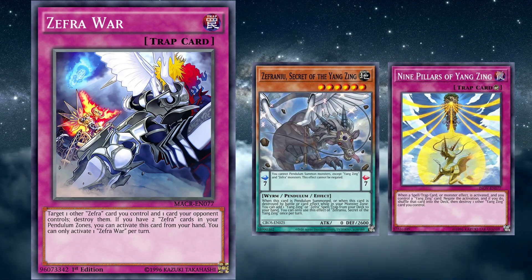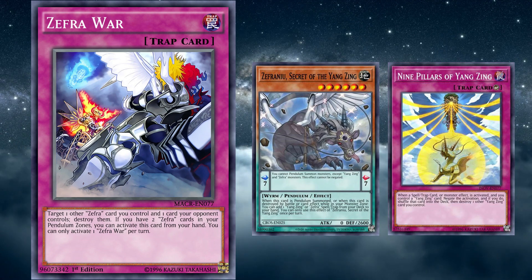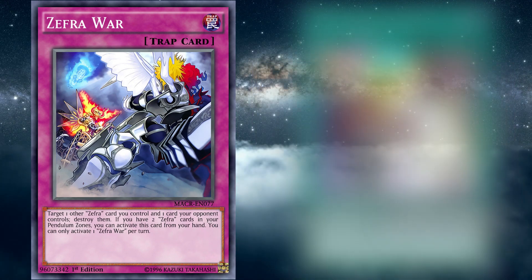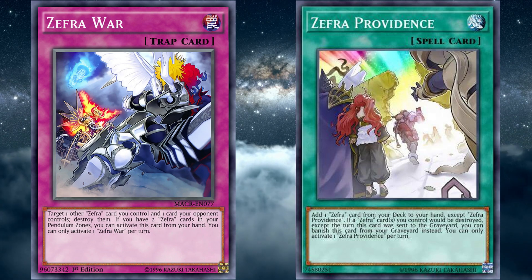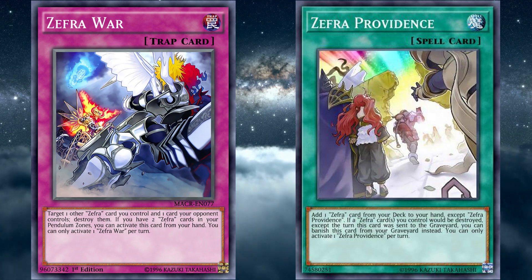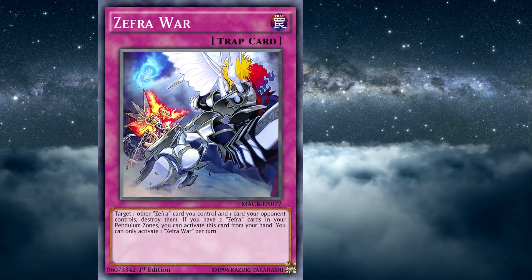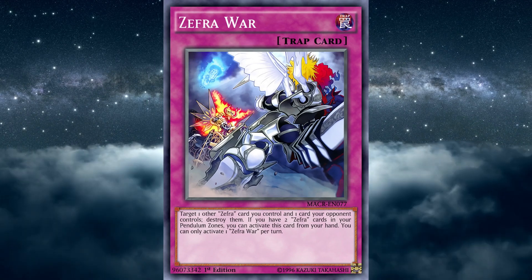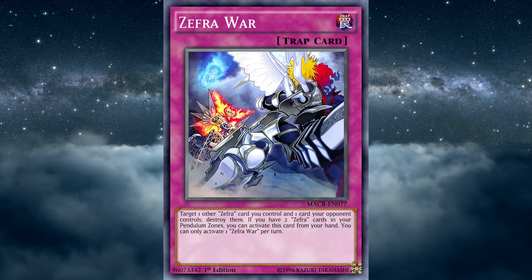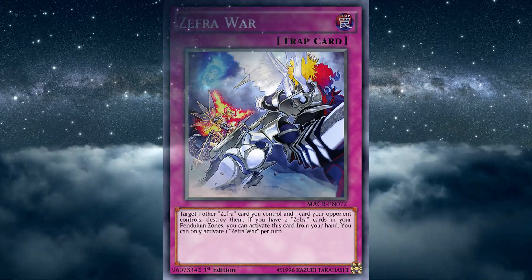Now, this card is somewhat costly, as you do need to destroy a Zephyra card you control, and you can't gain advantage off of Zephyra Nui twice in the same turn. But you can also pair Zephyra War alongside the graveyard effect of Zephyra Providence to protect your Zephyra cards from being destroyed by a card effect, including the effect of Zephyra War itself, mitigating the loss in card advantage it would otherwise have cost. All in all, Zephyra War is an incredible form of interruption that pairs well with cards within and even outside its archetype, and doesn't require too much setup besides what the deck already wants to do.